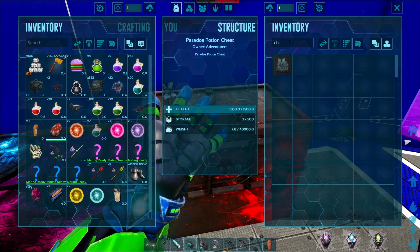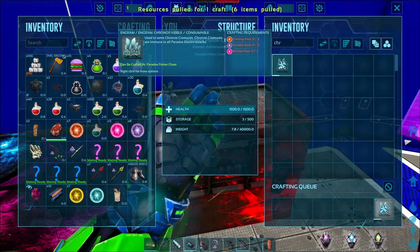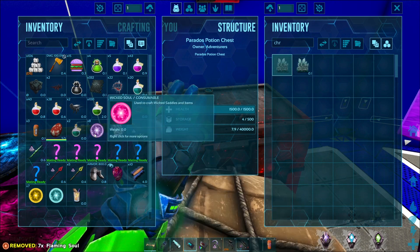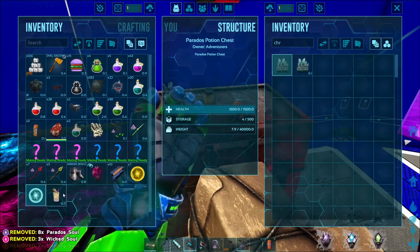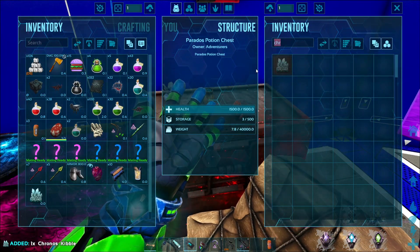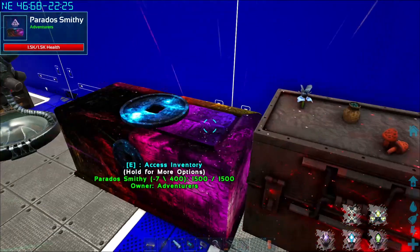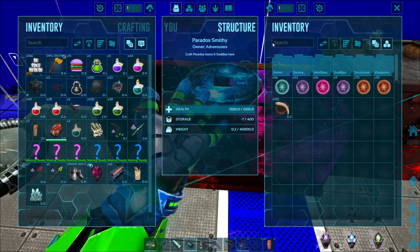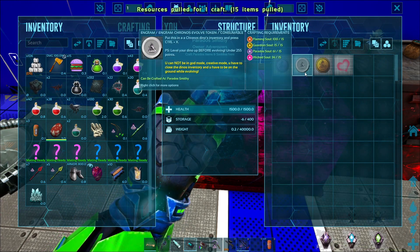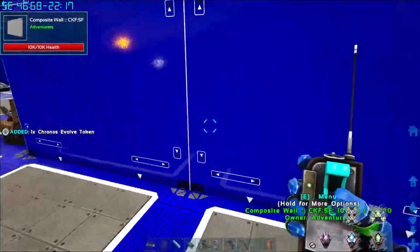Let's drop the souls we have - seven of those. Let's see if we have enough to make another token. We'll go back and do the griffin today too, because I don't know if we're going to get the pugnacia mech done today. Yeah, I don't think we're going to get the pugnacia mech done today because it's so expensive.